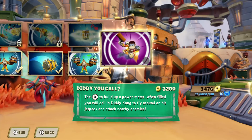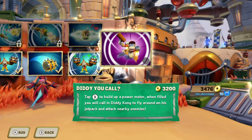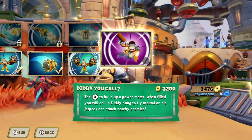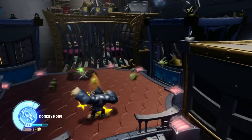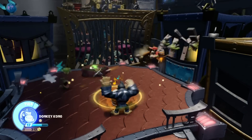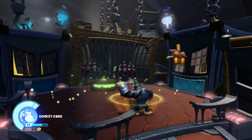The soul gem upgrade for Donkey Kong is called Diddy You Call. Tap X to build up a power meter, and when filled you'll call Diddy Kong to fly around on his jetpack and attack nearby enemies. If you hold down X, he'll take care of enemies for you. Pretty awesome.